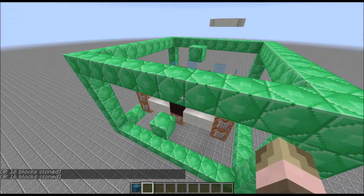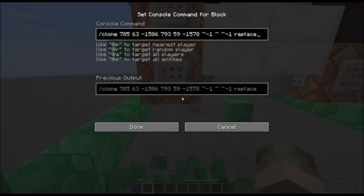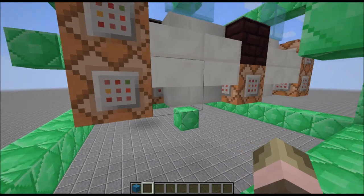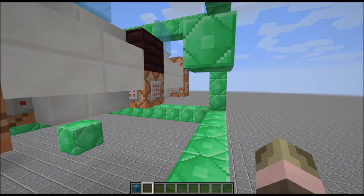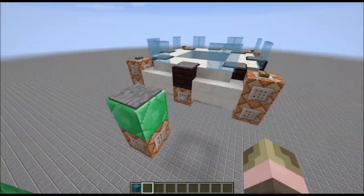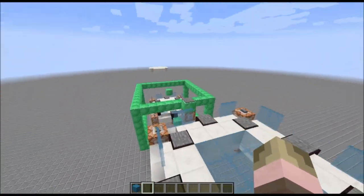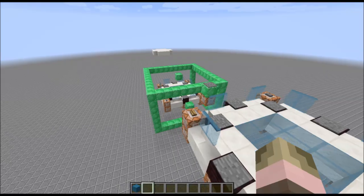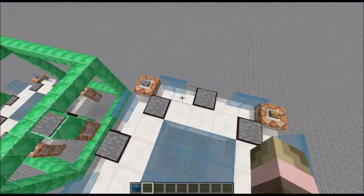How it actually works is this block right here — the master block — has command blocks in it that clone itself, but it clones itself in a specific direction, one block forward in that direction. So when you copy the master block and put it somewhere else and activate one of those command blocks, it copies the original one over there and puts it forward one block in whichever direction you want to walk.